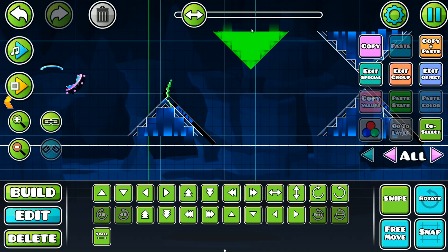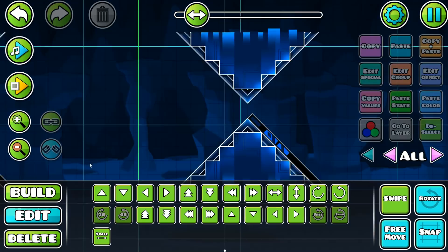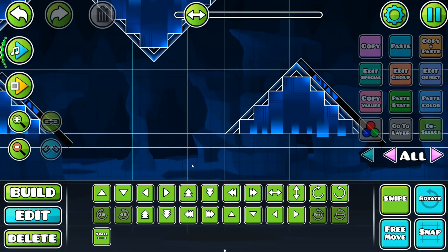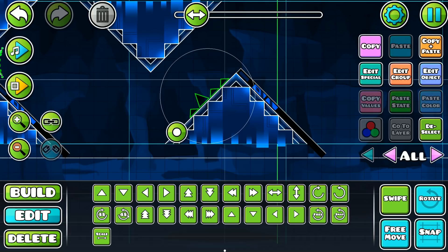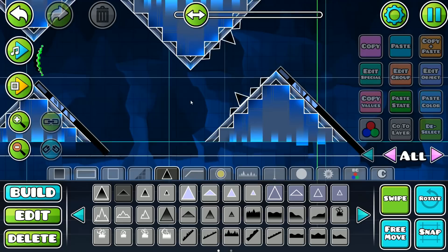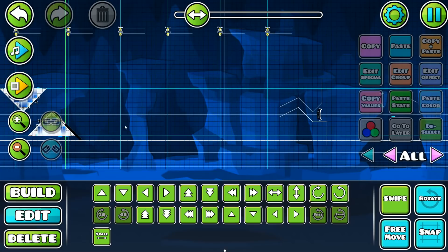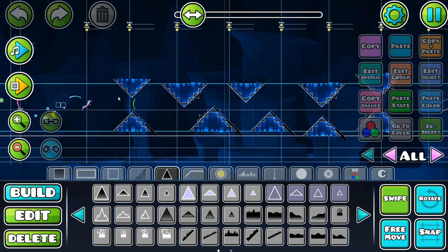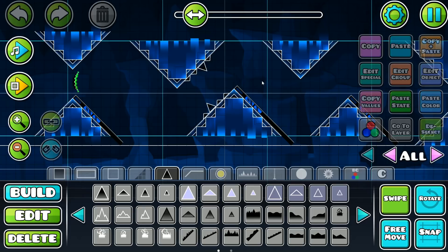Now we can really get onto the copy-pasting. We're going to place one there and one there so you've got a little section you have to fly through — through two triangles. We're getting our bigger one to put there and another one over here, so you fly down and then up. We're also adding a few spikes to make it a bit more difficult because this is going to be a demon. We're doing that throughout this whole part — and you'll forgive me for a bit of copy-paste since it is a Viperin contest.